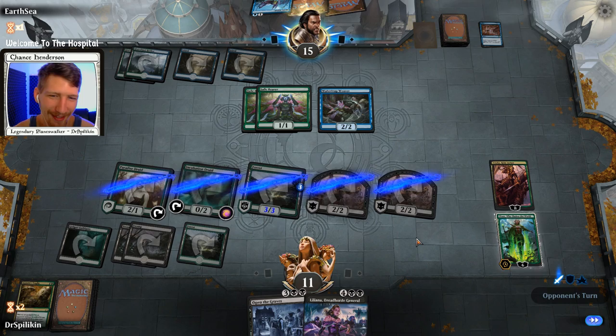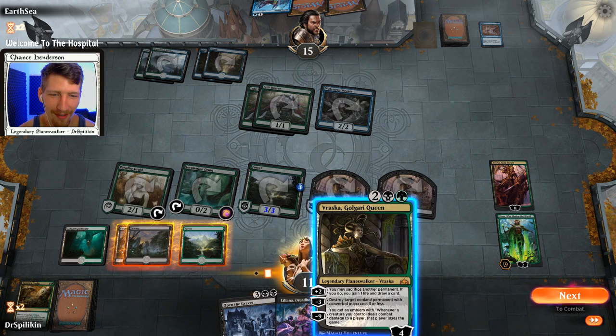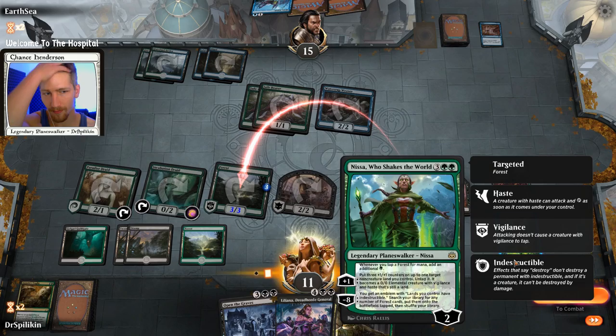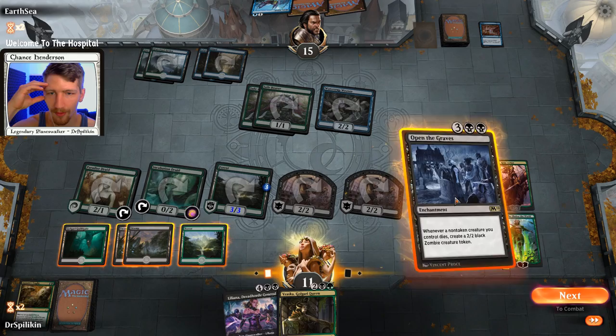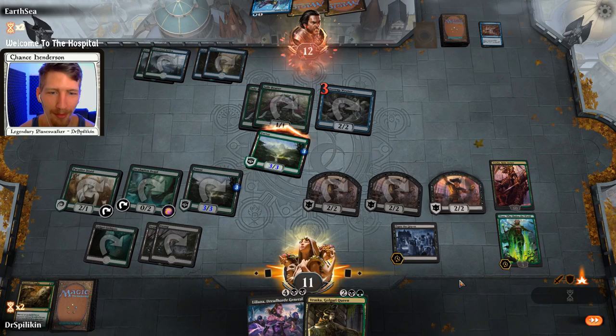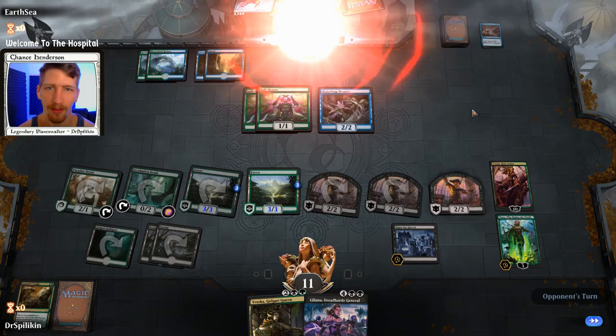Commence Sleep. Asshole! We have Vraska and Open the Graves. We do have enough for Open the Graves — I've been talking about wanting to play it, but I have all these planeswalkers too. Let's get down Open the Graves. We'll kick it back to our opponent. Vraska is at that point where we can just win the game with her, so they may very well scoop. Vraska has the emblem, we minus ten — yeah, all right.